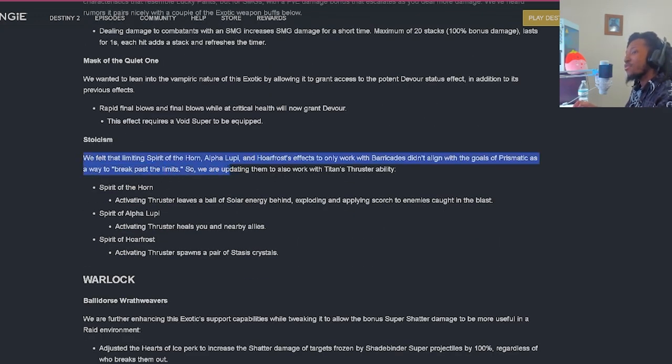Stoicism: they felt limiting Spirit of the Horn, Alpha Lupi, and Hoarfrost's effects to only work with barricades didn't align with Prismatic's goals. They're updating them to also work with Titan's Thruster ability. Spirit of the Horn: activating Thruster will leave a ball of solar energy behind, exploding and applying Scorch to enemies caught in the blast. Spirit of Alpha Lupi: activating Thruster heals you and nearby allies - nice when paired with Heal Clip. Spirit of Hoarfrost: activating Thruster will spawn a pair of Stasis Crystals.